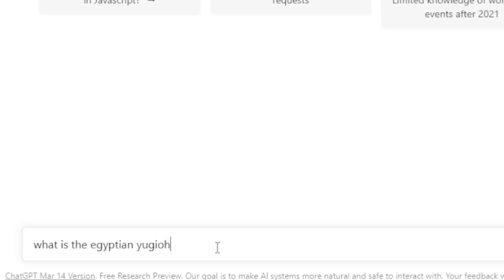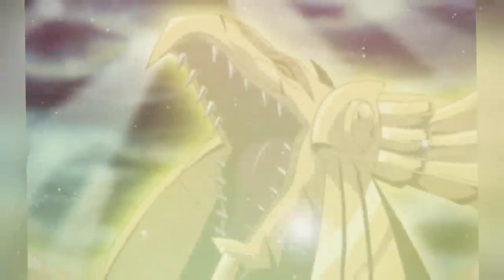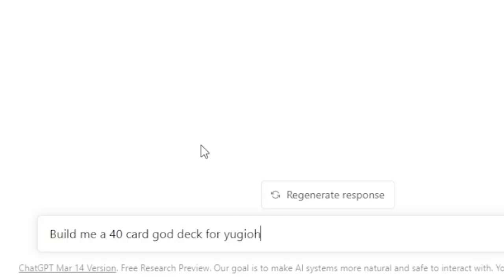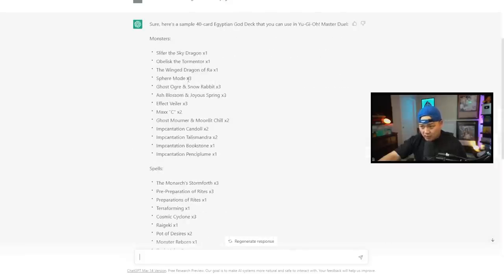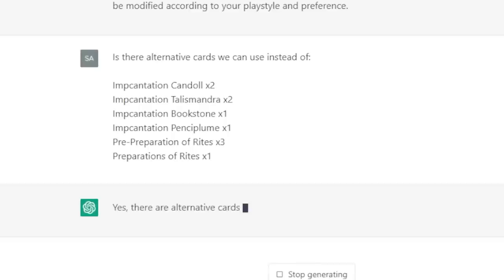The Egyptian God cards are powerful monsters initially released in the Yu-Gi-Oh manga and anime. Slifer the Sky Dragon represents the god Osiris, Obelisk the Tormentor represents the god Obelisk, and The Winged Dragon of Ra represents the god Ra, associated with the sun. I asked AI to build a 40-card god deck. It gave us three Obelisks, Cipher Ra, three Spear Modes, Ghost Hogar, three Ash, three Veiler, two Maxi — but it doesn't make sense with no ritual cards and doesn't let me play any ritual cards.